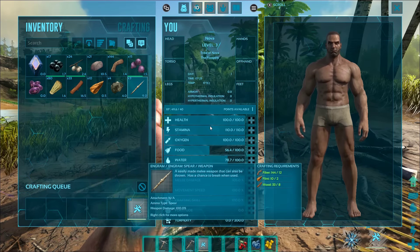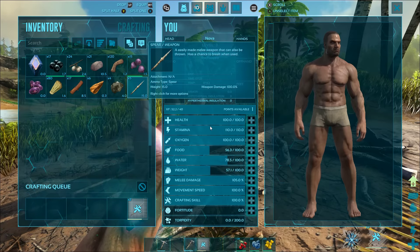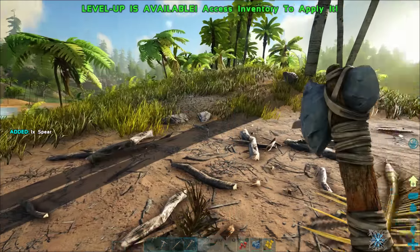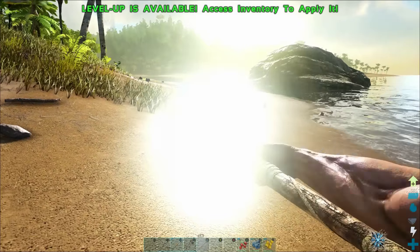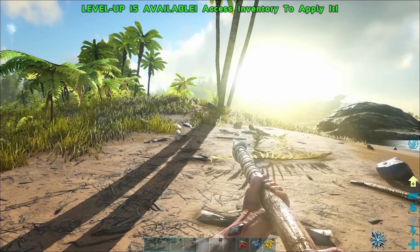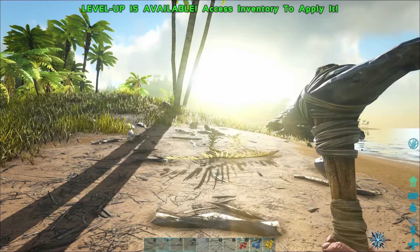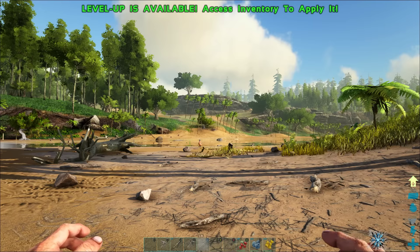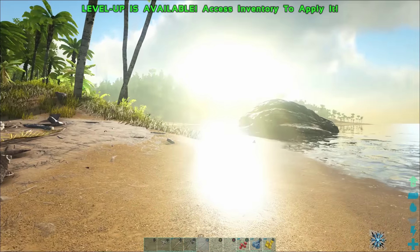Holding down left bumper and hitting X on the hot bar creates a spear. I'm going to queue up a couple of these because spears break as you use them, so it's a good idea to have quite a few. I can hit the clear queue button to stop crafting them. Dragging the spear to the right on the D-pad — there we go, we've got ourselves a spear. Using the right trigger stabs with it; holding right trigger stabs continuously, though it uses stamina. Holding left trigger is the secondary attack to throw the spear.